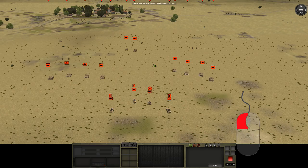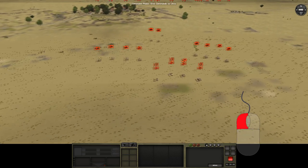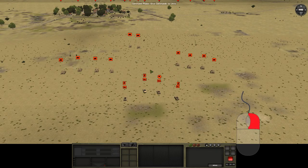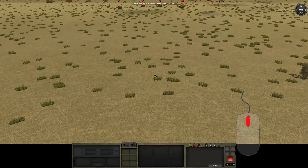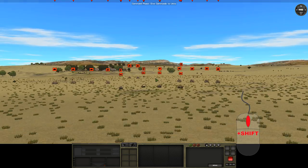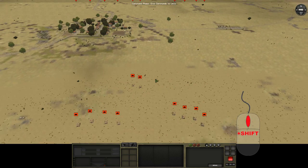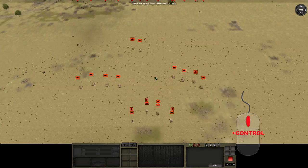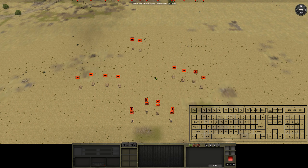If we hold the left mouse button down we can drag the camera. If we hold the right mouse button we can rotate it. The mouse wheel on its own will move the camera up and down. If we hold shift and use the mouse wheel it replicates the height and pitch function we've got using R and F, while using ctrl lets us just adjust the pitch. We can also rotate and pitch the camera using the arrow keys on the keyboard.